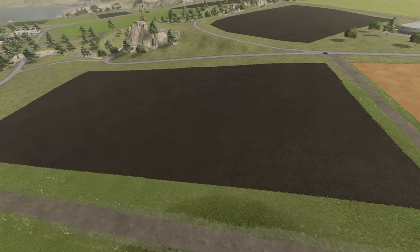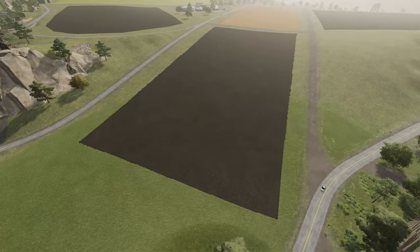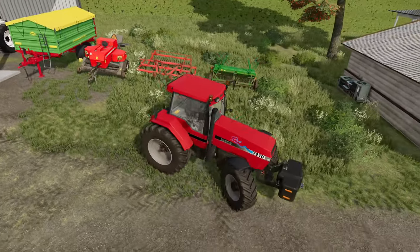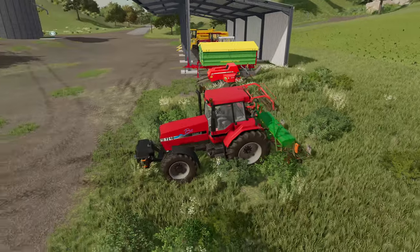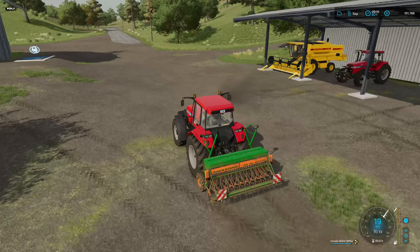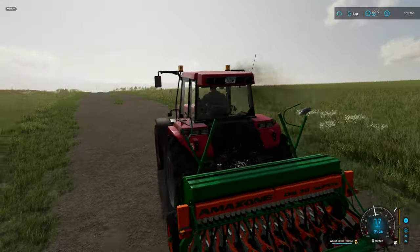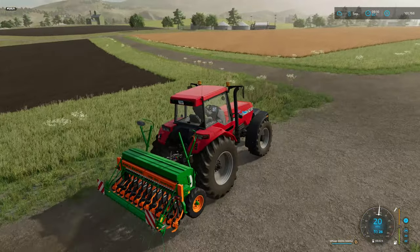We need to harvest the canola, and then down here at the bottom this needs to be seeded. I wonder how long it'll take a three meter seeder to do this. I'm kind of at a bit of a loss as to what equipment to use for which thing, but I think this tractor right here is the best tractor for doing the seeding contract. Let's make sure we set this to wheat or else we won't get anything for the contract. We'll top off and we'll be ready for seeding.